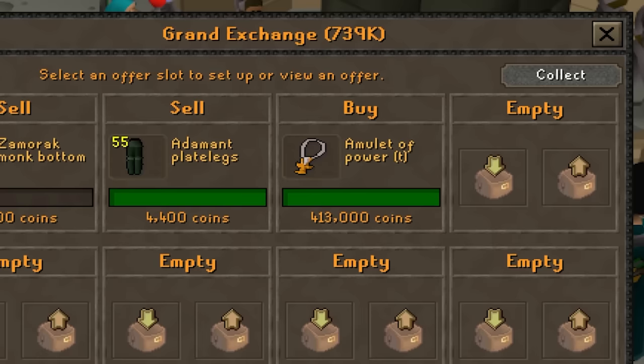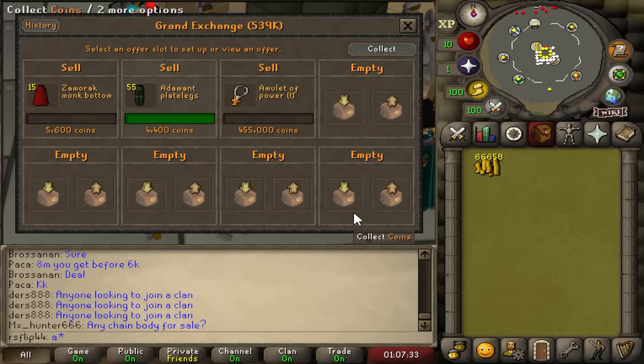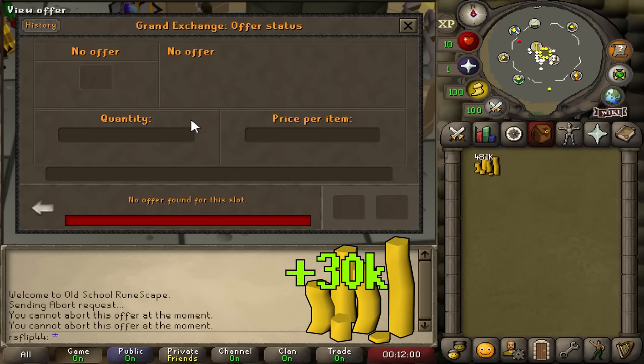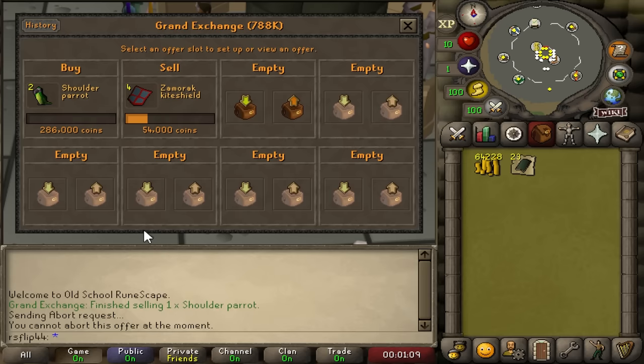We put an offer in for our most expensive item yet - the Amulet of Power Trimmed - at 413k, hoping for a 40 to 50k profit. That only took 15 minutes to sell for a 37k profit - we'll try that again. We actually made more money on scimitars though - 40k profit on the scimitars, only 30k on the amulet. We're now up to 640k cash. We've entered a new industry - we're in the parrot game now. Buying them for 280k, selling for 340k, that's a 60k profit on the shoulder parrot, and it trades more frequently as well.